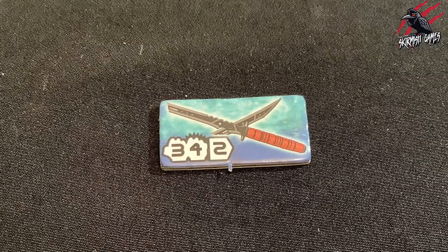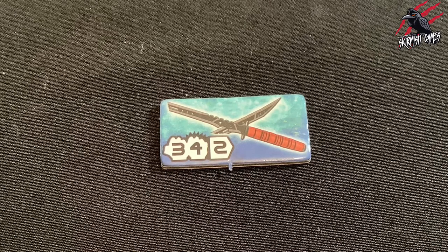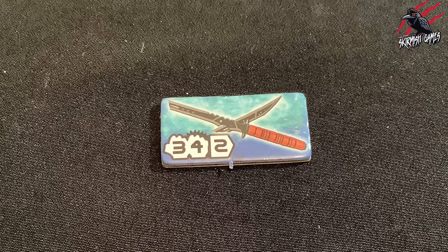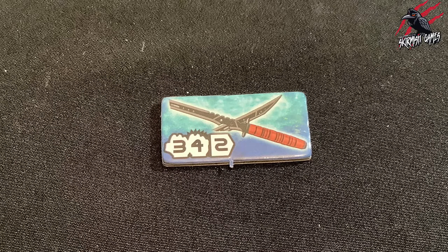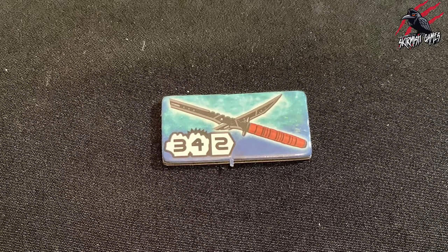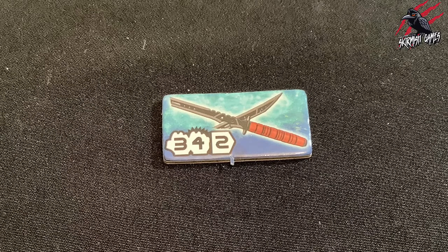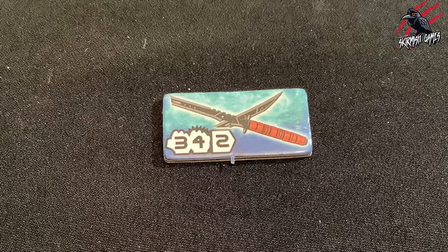Next we've got close assault weapons, where you can see the number of combat dice used in a close assault action. The two fists represent a standard or heavy hit respectively — the fist on the left is standard, the one in the middle is the heavy hit. And then the icon on the right showing the number two tells us the number of combat dice used when throwing the weapon — if there is no number shown within that icon, the weapon cannot be used in that way.